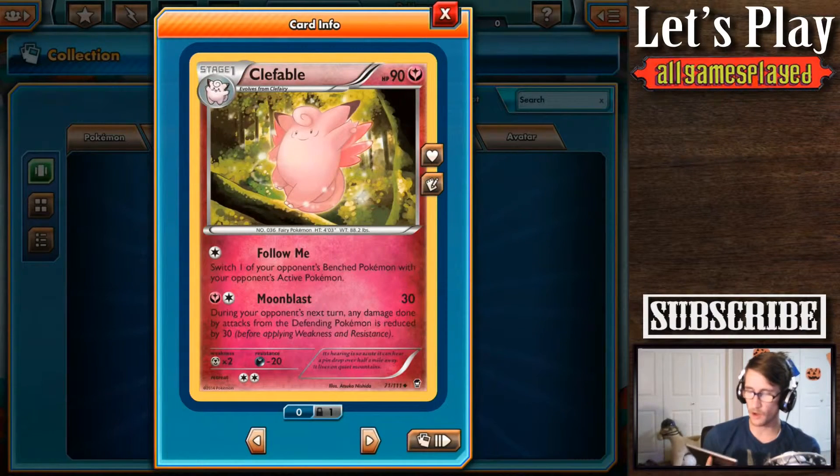Ooh, Clefable. Fairy Clefable. Follow me. Clefable — Metronome — does Moonblast during your opponent's next turn. Any damage done by attacks from Mr. Fennie Pokemon is reduced. And then Follow Me: switch one of your opponent's benched Pokemon. Oh, that's not bad. Follow me. Not bad.